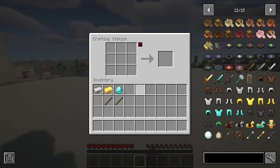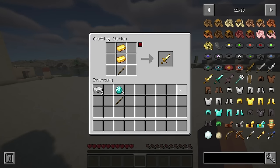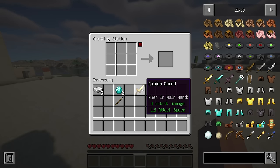This is a fork of the Crafting Station mod with added JEI support. Players with JEI can now get a plus icon on their crafting station to import a recipe.